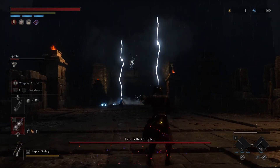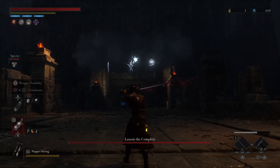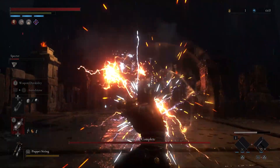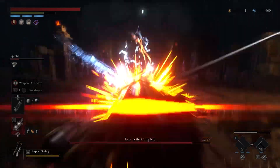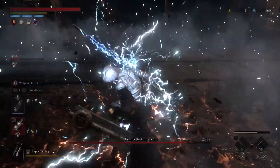Welcome to Oakwood's channel. Thanks for watching today. Let's talk about a cheese or easy defeat for Laxasia in Lies of P. This is probably one of the hardest fights in the game. If you follow this strategy or this cheese, I think you'll have her defeated probably first or second try. So let's go ahead and get into it.